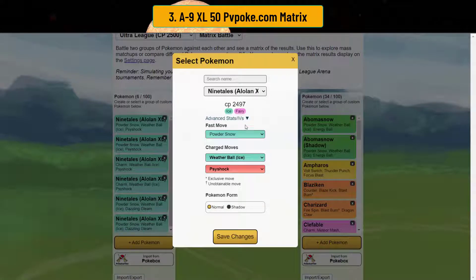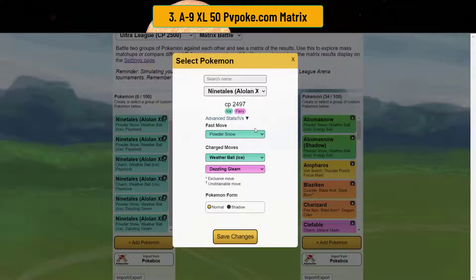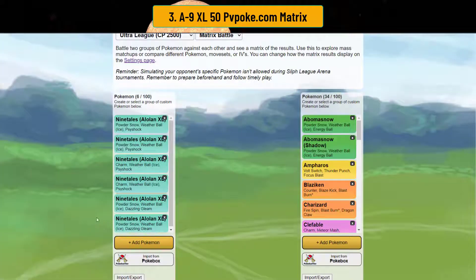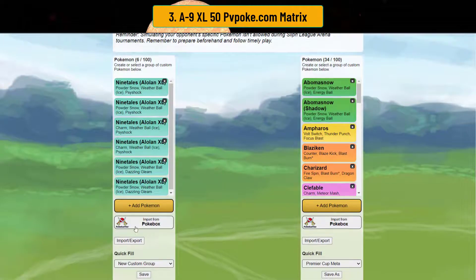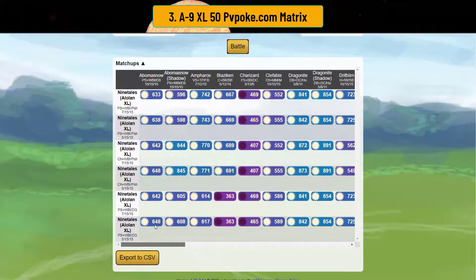Here we have Alolan Ninetales — powder snow at level 50 and level 51 to check if best buddy makes a difference. We also have charm, and powder snow with dazzling gleam at both levels. These are the best movesets — you don't need ice beam since you have weather ball. In ultra premier two-shield, with weather ball you can actually take out Blaziken because you have psychic shock.